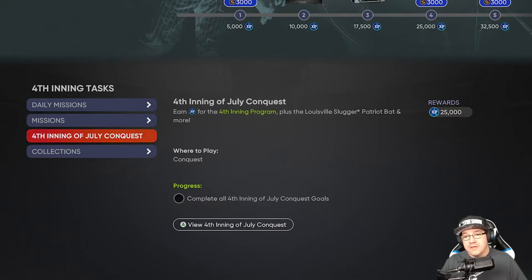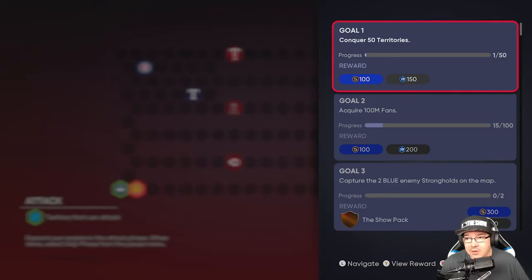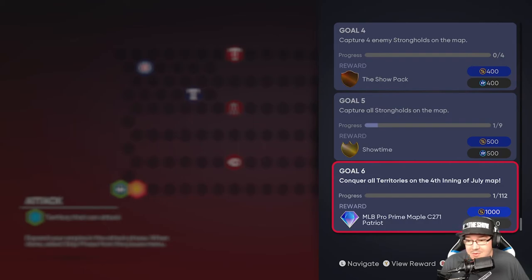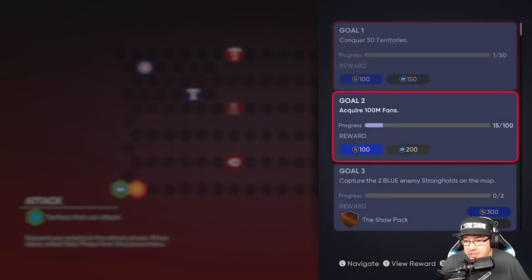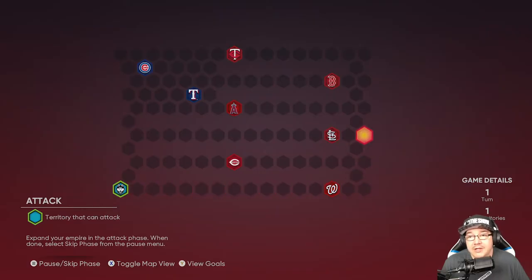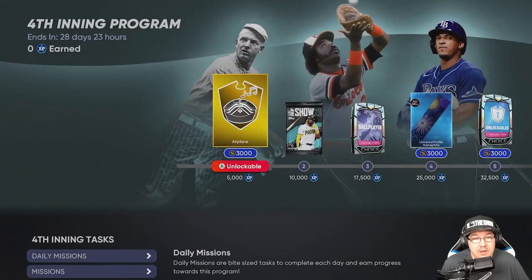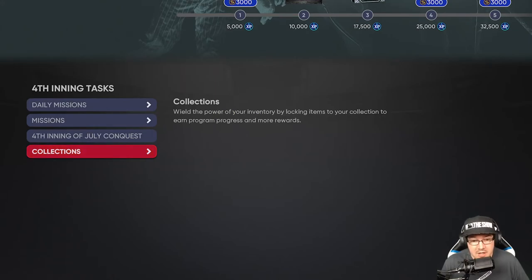The conquest map is the American flag theme and it's worth 25,000 XP — I can't believe some people don't do conquest because you get so much XP and packs along the way. In the goals tab you also get XP and some packs including a couple Show packs, the Showtime pack, and an MLB Pro Prime Maple Patriot bat. All that on top of the 25,000 XP for completing the Fourth Inning conquest.